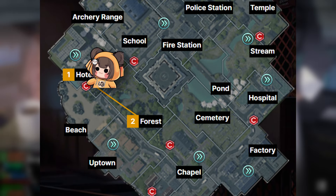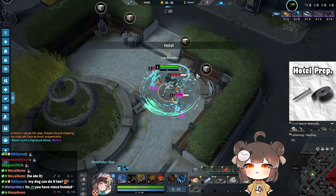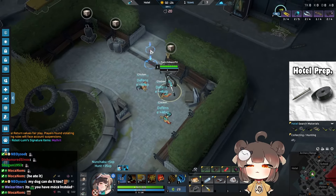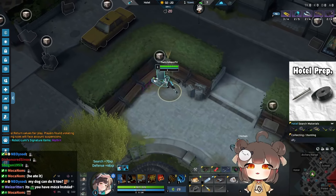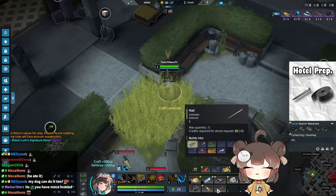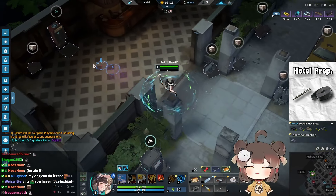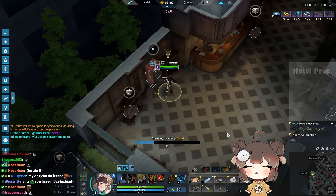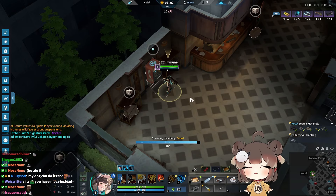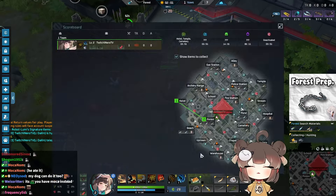Alright, let's get into how you route. You start in Hotel, then go to Forest. You spawn and kill the chickens with Q, Q, Q to get your items. You also pick up the Nail and Rubber — those are your transition items. The reason you triple-Q the chickens is for free mastery, and you get another Q charge by the time you head to the TP.